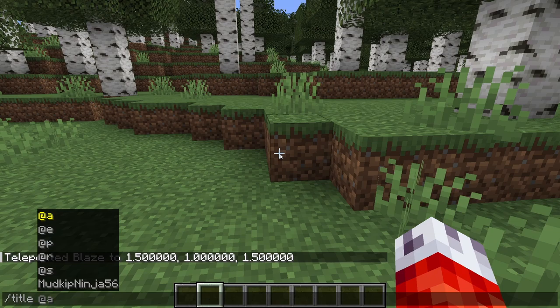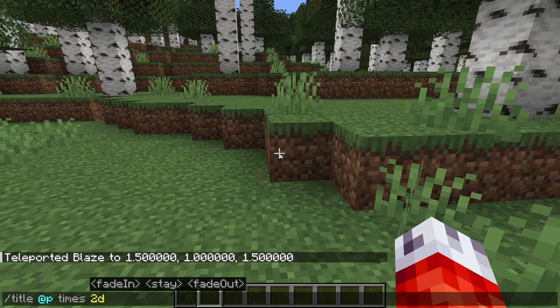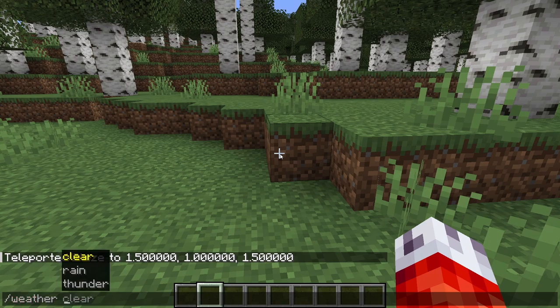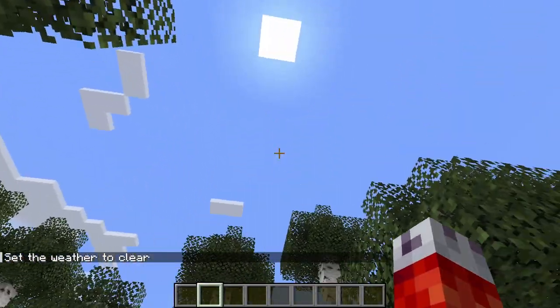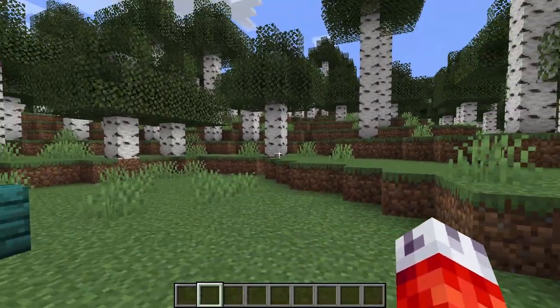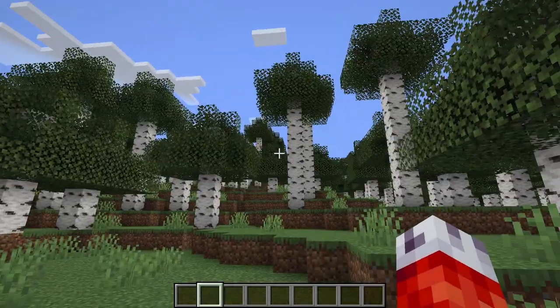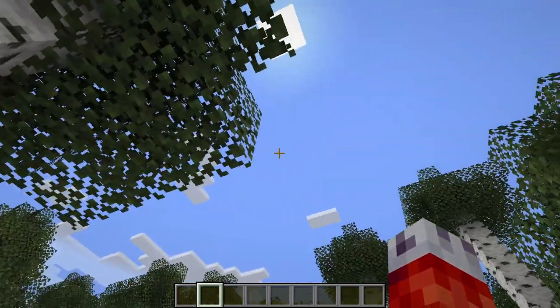Just a very quick update to the title command as well. If you do /title @p and go down to times, before you had to enter a number specifically in seconds, but now the title times actually works with the t, s, and d suffixes. For example, if I put two here, I can change this to be two days, two seconds, or two ticks. This is also changed with the weather command — /weather clear 300 can now be 300 days, 300 seconds, or 300 ticks. Also to note: if you don't specify a duration for weather, it now just loops into the normal Minecraft weather cycle, so you shouldn't have any more abnormal immediate rainstorms or clear skies snapping back within 10 to 20 seconds.